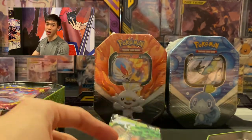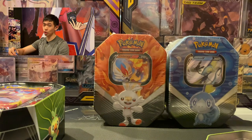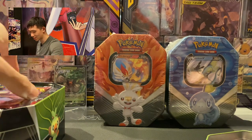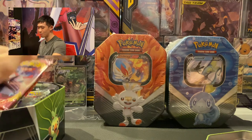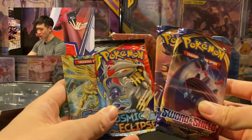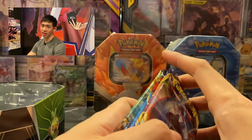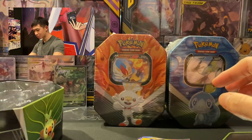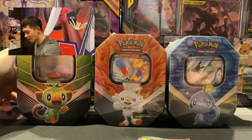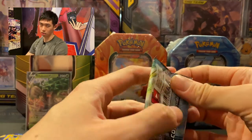Here's the Rillaboom V card — I'm going to quickly sleeve this before anything bad happens, because this promo card also goes for quite a price. It's new and very pretty. Now the most important part: the booster packs. In this tin we've got two Sword and Shield booster packs, one Cosmic Eclipse, and one Steam Siege. Let's put Rillaboom down with Grookey and get opening.